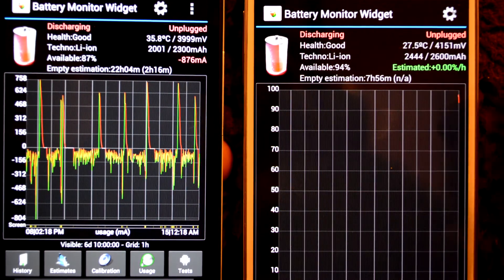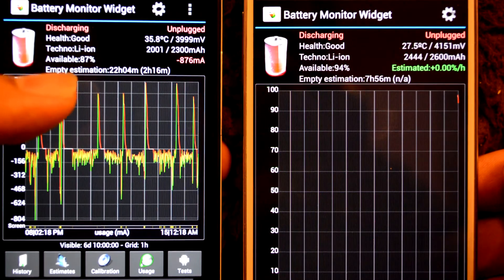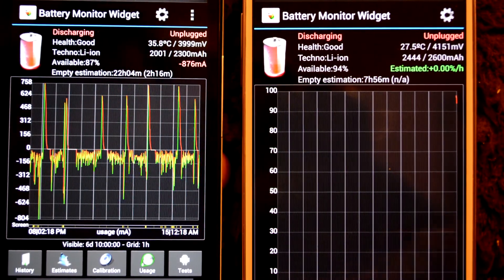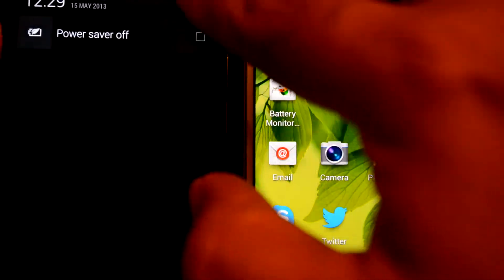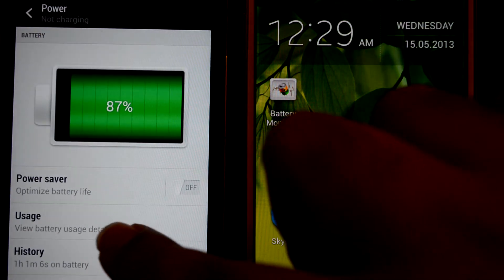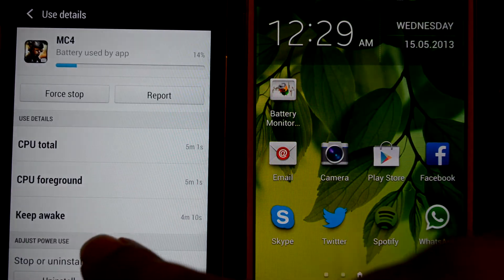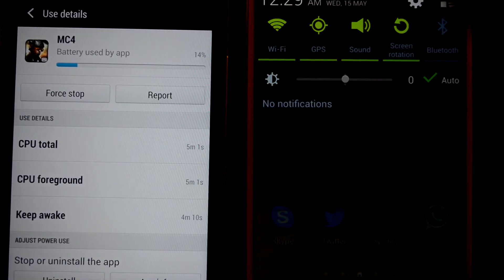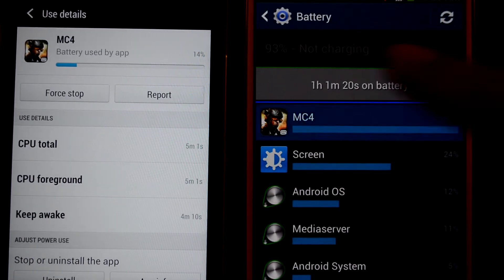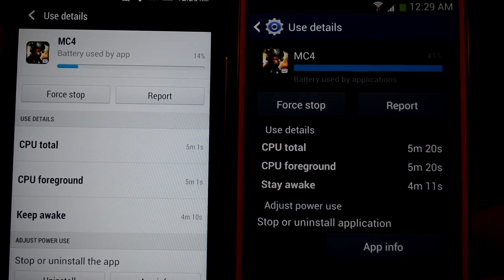The temperature rise on the S4 is only 4 degrees Celsius, whereas on the HTC One it's more than 10 degrees Celsius in 5 minutes of gaming. As proof, I played Modern Combat 4 for 5 minutes — as you can see it's 5 minutes and 1 second on one device, and 5 minutes and 20 seconds on the other.